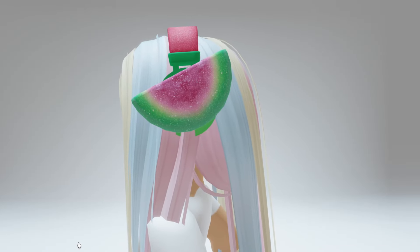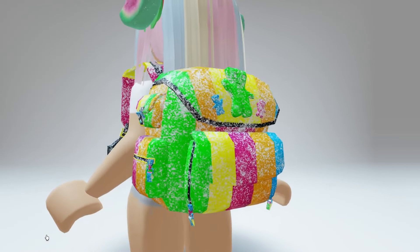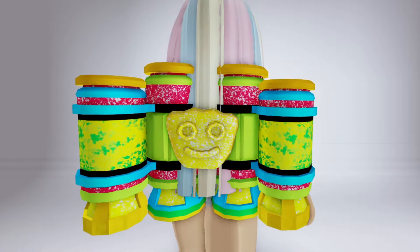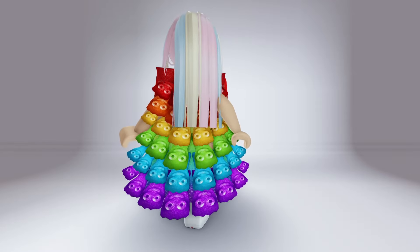Hey besties, there are four new completely free UGC items just released from Sour Patch Kids — backpacks, capes, and more. And I'm going to show you how to get all four.